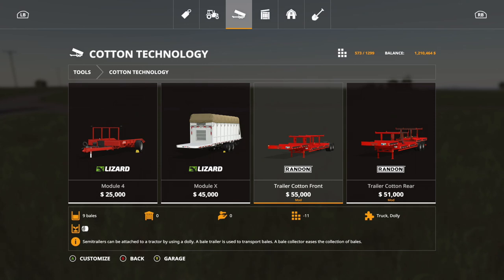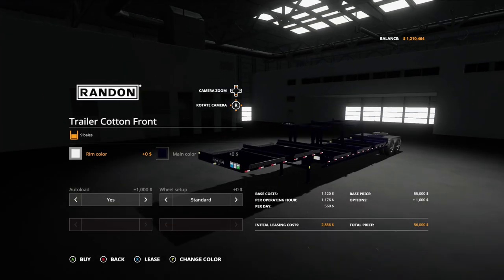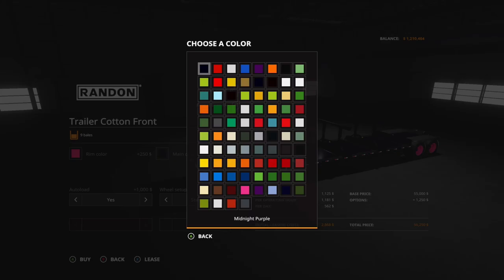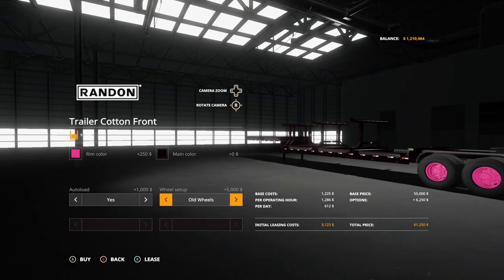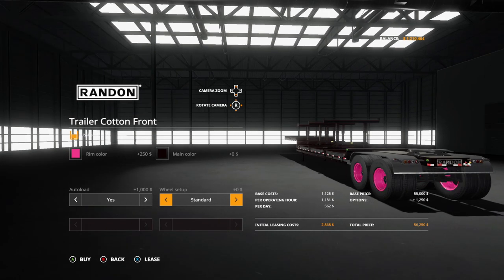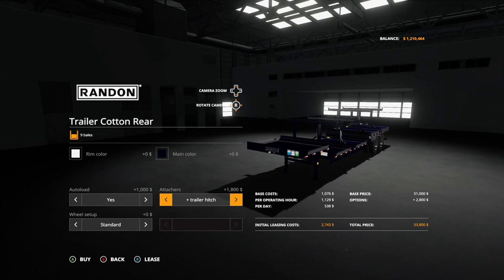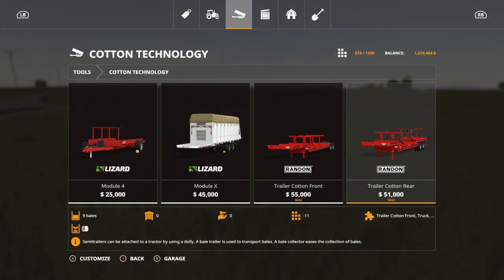Next is the Trailer Buy Train Cotton Bales Autoload, which includes a front and rear trailer — 11 slots each, 55,000 for the front and 51,000 for the rear, holding up to 9 bales each. Options include rim color and main color. The autoload feature can be toggled yes or no. Wheel options are standard or old wheels. The rear trailer also has an attacher for a trailer hitch on the back. That is the Trailer Buy Train Cotton Bales Autoload.